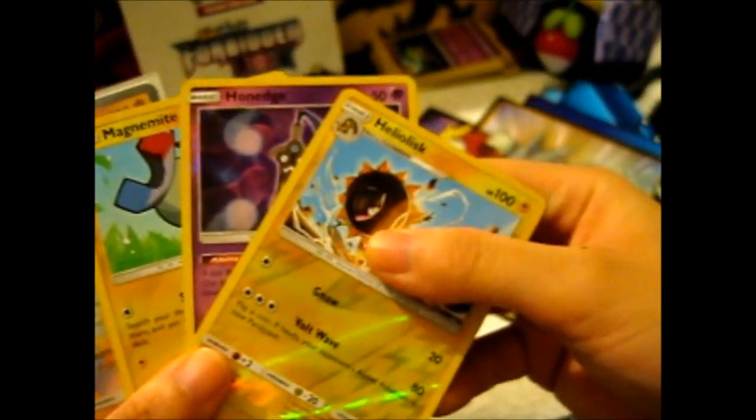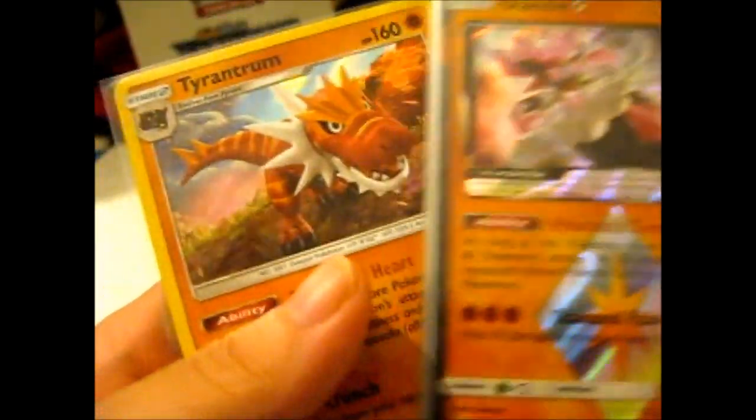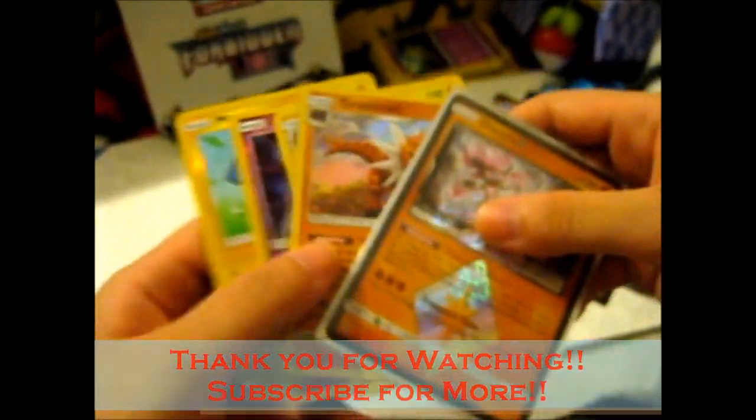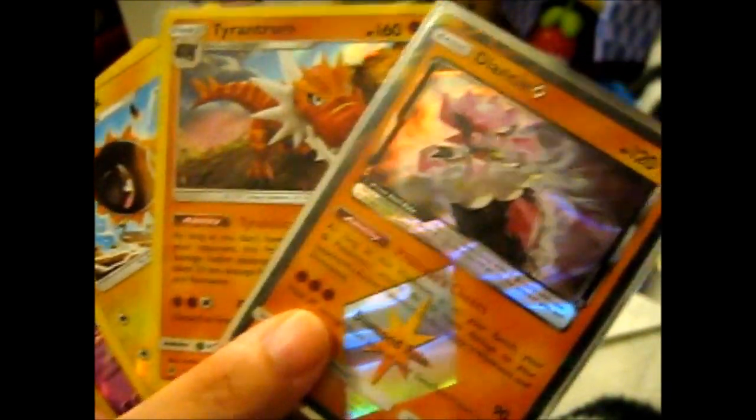Tyrantrum! So, what we got in this part 4 — at least there's one uncommon, the Diancie Prism Star, and a holo Tyrantrum. Might as well — ta-da! I'm never going to get them into the recycling box when I throw them like that. Thank you for watching. If you'd like us to try for more, ring that doorbell. Over and out.